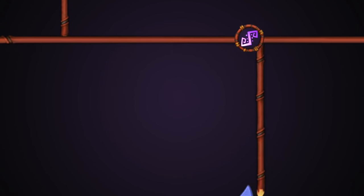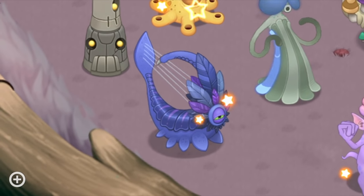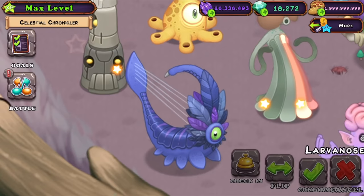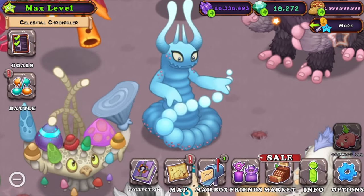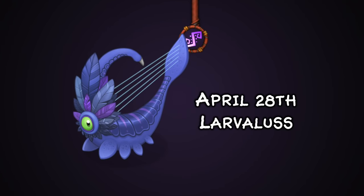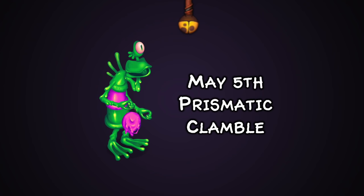Then on April 28th we got Larvacle. Their design is lovely — they've got a catapult and their harp goes so well with Zistä's instrument, bringing about more tension towards the Sanctum in a lovely manner. Over on May 5th we got Prismatic Clamble, which was notably the point where we didn't get any more teasers for monsters, which was lovely as experiencing them in game brings about more joy and hype towards monster releases.